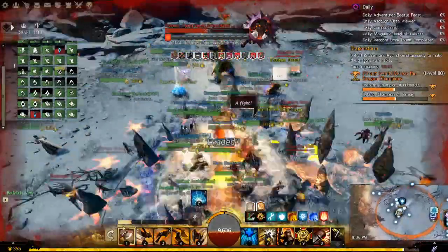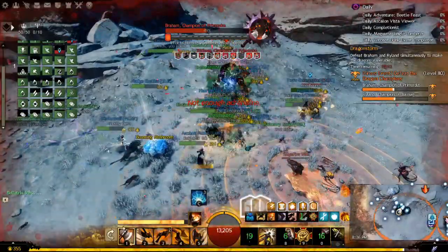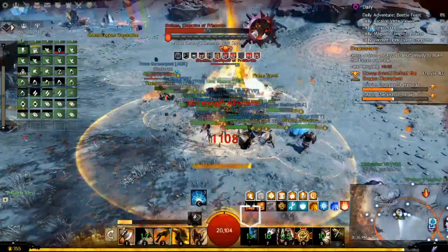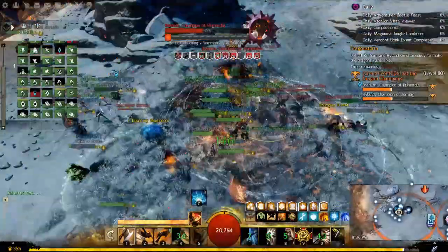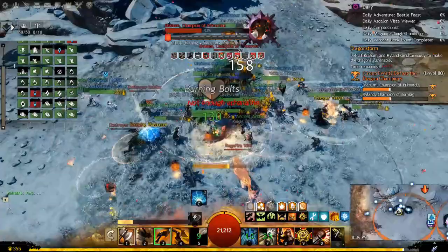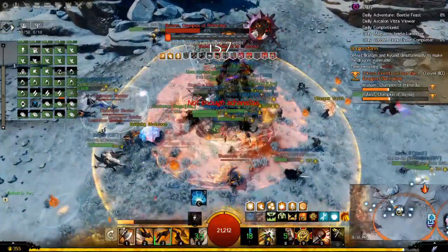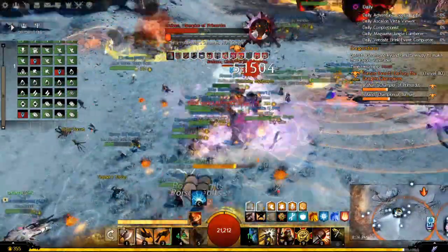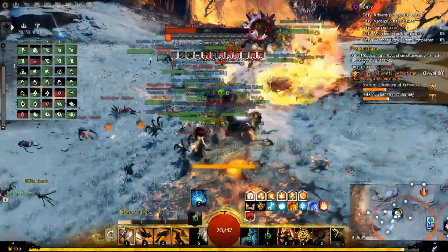Both champions will now be on opposite ends of the map near their respective dragons. The goal is to kill them within 20 seconds of each other, but you don't care about that. In fact, I recommend you completely ignore this part of the fight. Not only do you move slower when you're in combat, but you won't be able to get on your mount to move around quickly. Just focus on dodging the dragons' attacks. If the group fails to down both champions within 20 seconds of each other, the defeated champ resurrects with 50% health. That's actually better for you because it gives you more time to get more dodges in.